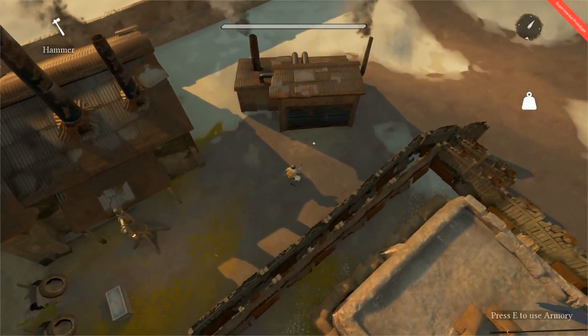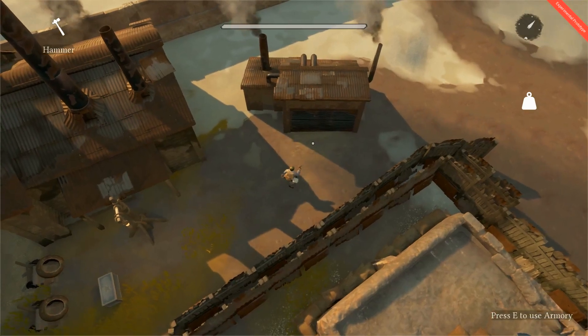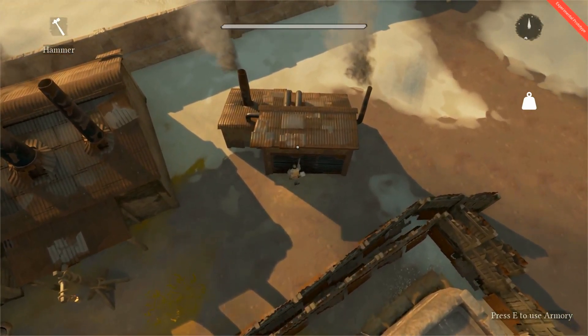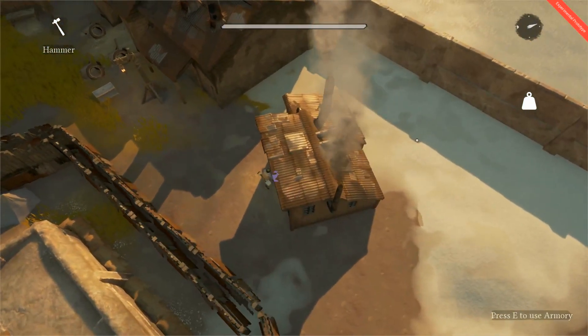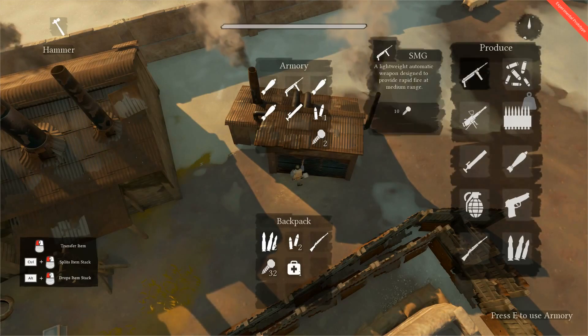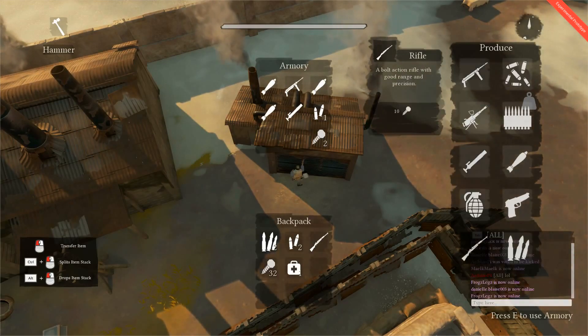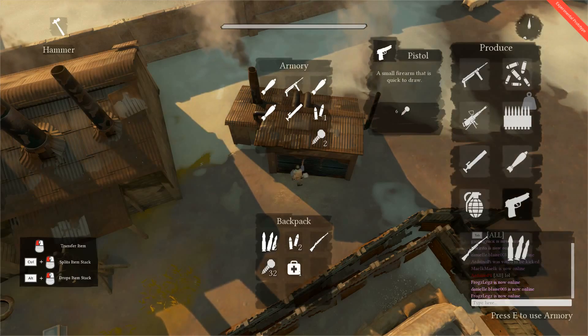The next building I'll teach you about is the armory — it's this smaller shed with a metal roof with two smokestacks on the side. Here you can craft things like weapons and ammo. These weapons include the SMG, the HMG, mortars, grenades, pistols, rifles, and all the associated ammo with them. These will all come in handy once you need heavier firepower for taking out enemy positions and bases.